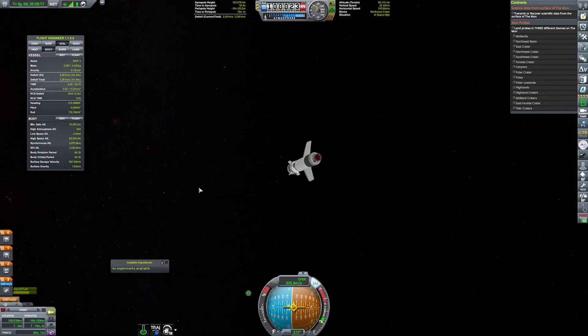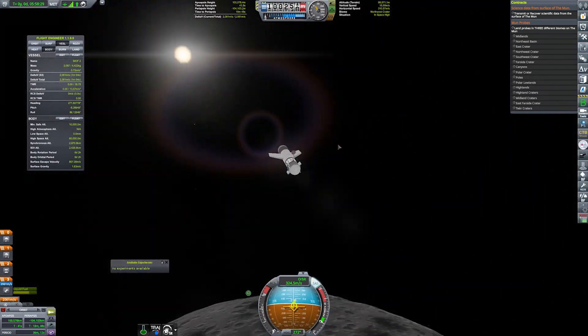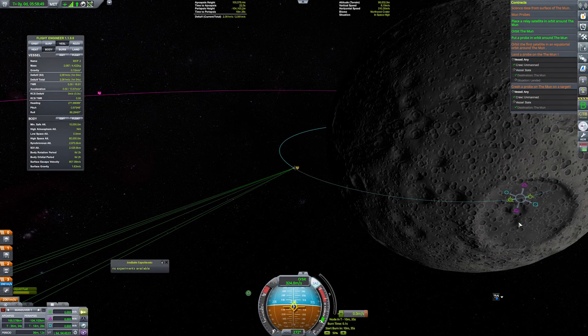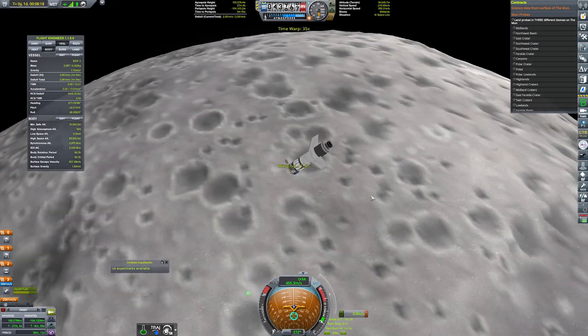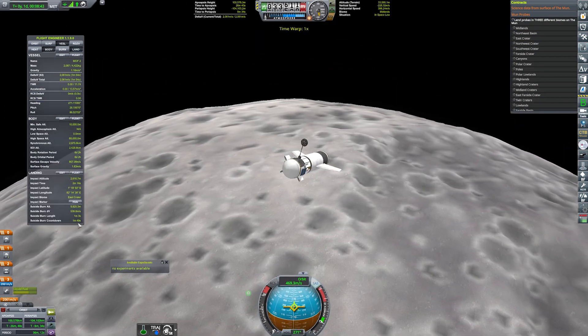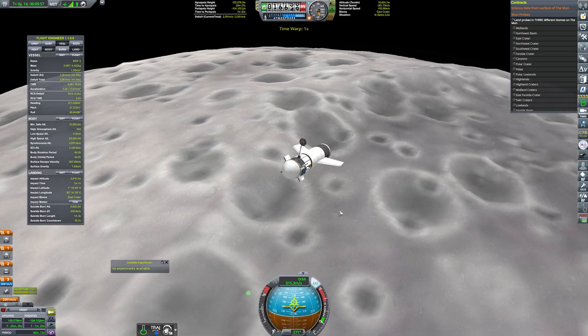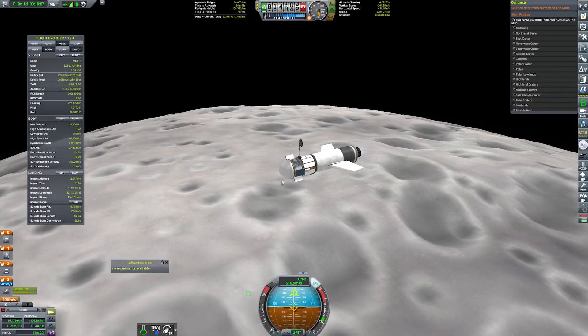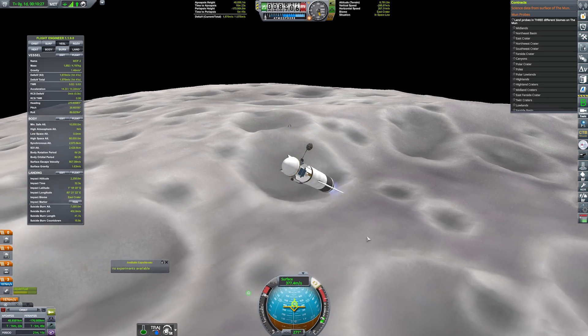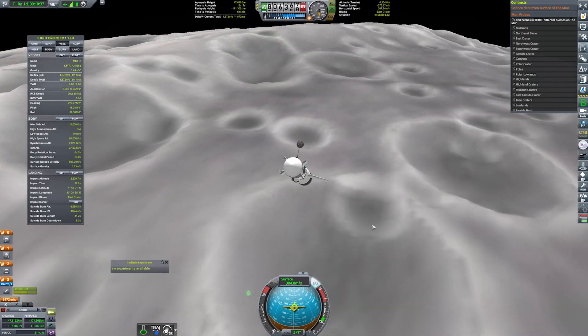Look at that — we've arrived at the Mun! We've achieved orbit and also completed those two relay missions, which means money, fame and glory. But it seems a bit of a shame to just head on home after all this effort, so I've dropped down a quick save and decided to be a little bit reckless. We don't have any Kerbals on board so only pride is on the line. Who needs landing gears — let's land this baby on the Mun.